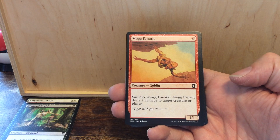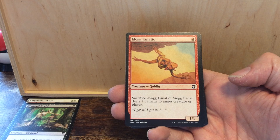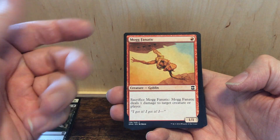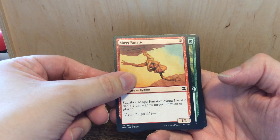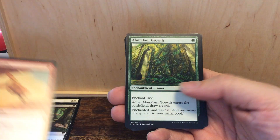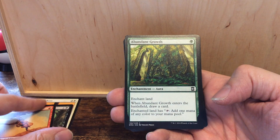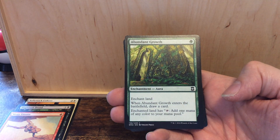Mogg Fanatic — that's an old one! Before the rule change regarding the stack, this card was very very good. You could block it and deal one damage. Nowadays you can either block it or sacrifice it, not both. So it's a one/one for one mana; if you sacrifice it you deal one damage.